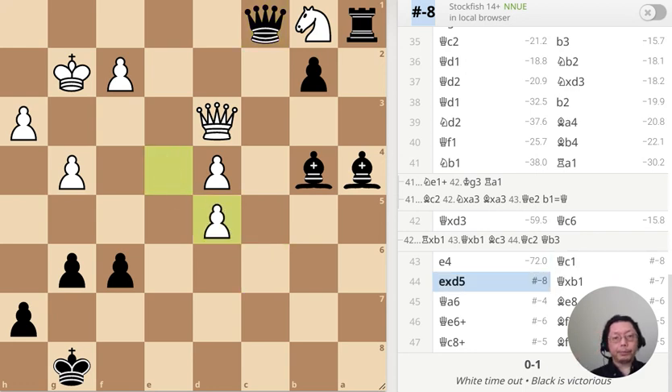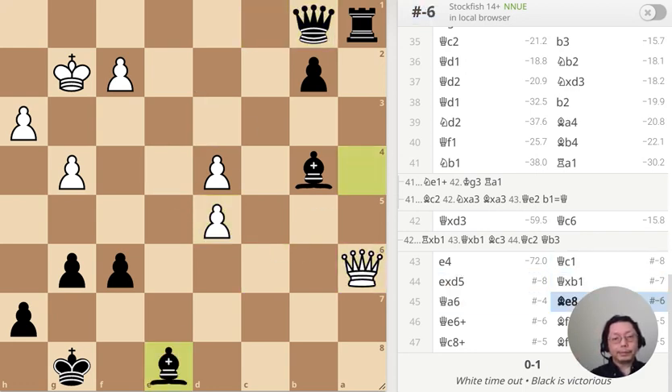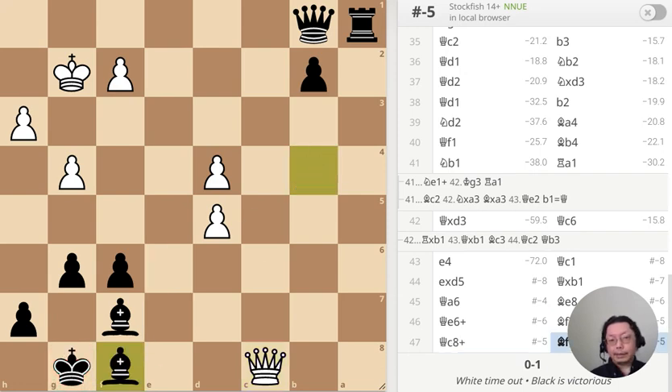And that's it. My king is safe. The queen has nothing to do, the pawn will get promoted, and it's mate in five. I don't even have to promote the pawn, because the queen can check here, check here, check here — white king is in trouble no matter how you look at it. That's it for today. I hope you enjoy my game. Thank you for watching, and I'll see you tomorrow.